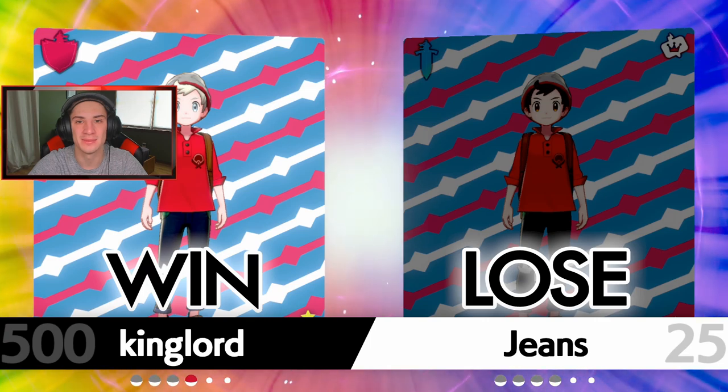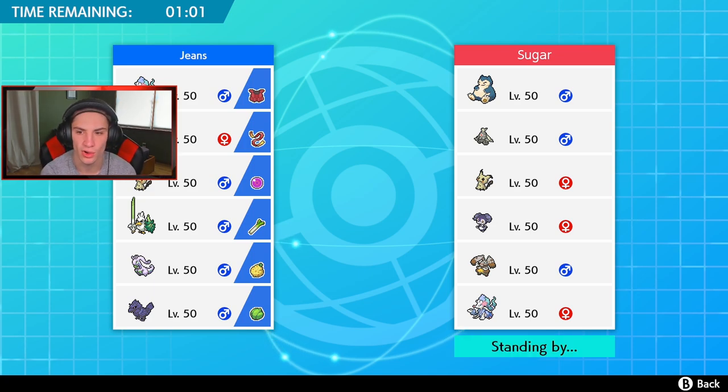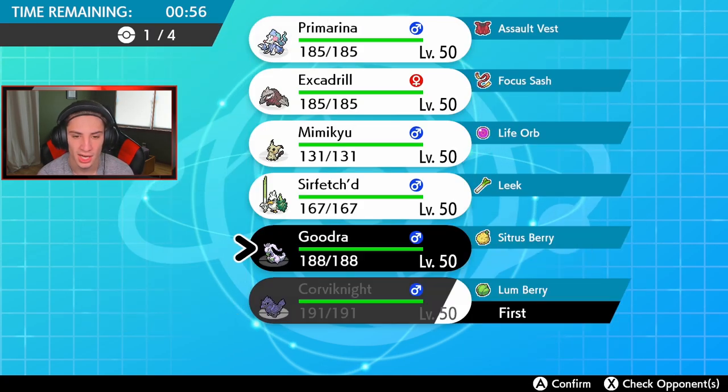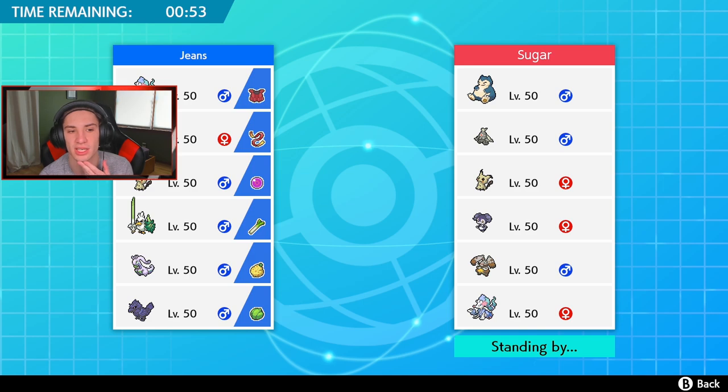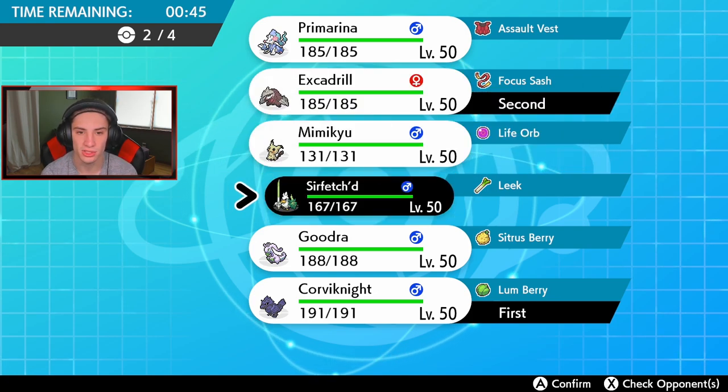I'm a little scared here — this guy has a big Diggersby which hits like an absolute truck. He has Snorlax — that might be a Belly Drum Snorlax — plus Dusknoir for Trick Room, Mimikyu, and Primarina. We have to find our way around that Diggersby, that's gonna be scary. I think I lead Corviknight to Taunt any Trick Room users or Belly Drum users. I think that's a smart play. I definitely bring Sirfetch'd but I don't think I lead Sirfetch'd — I think Excadrill is a safe lead here.